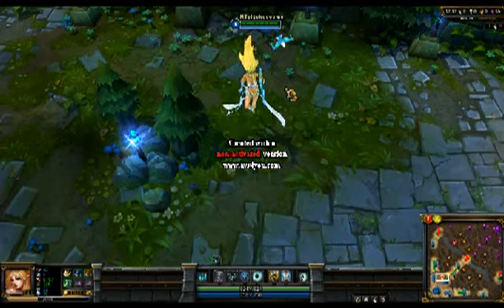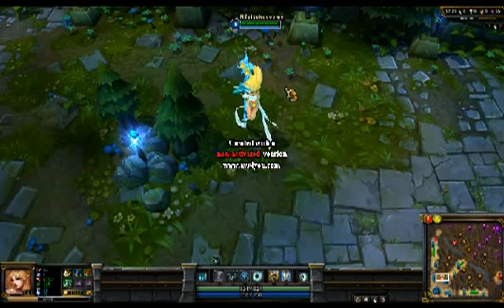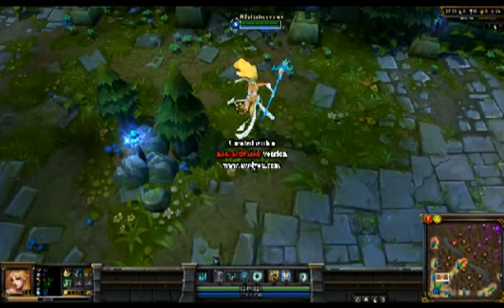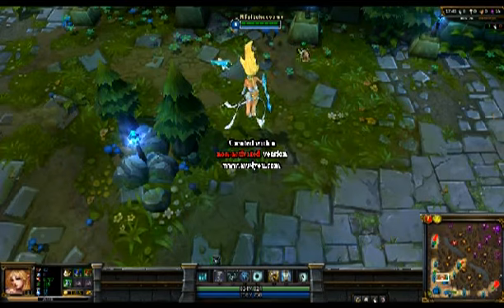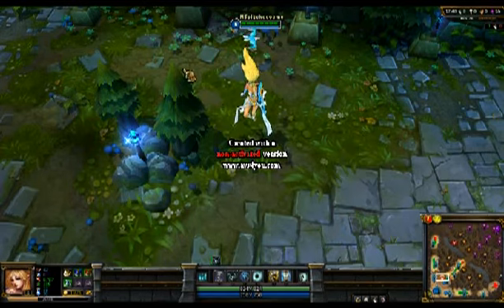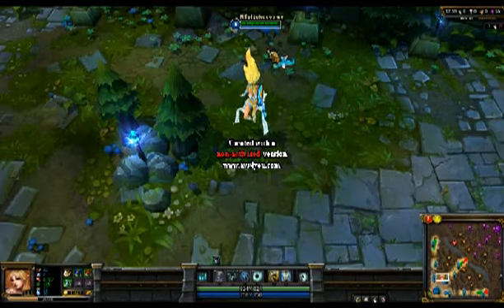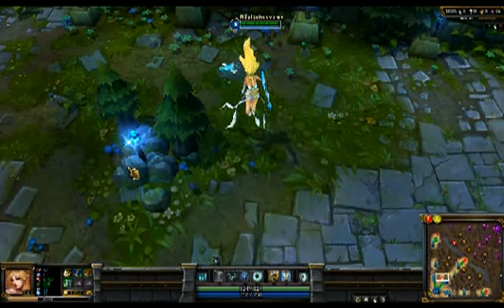If you're being chased by two or more people, I'd recommend only going with the passive on Zephyr and just keep running, firing Howling Gale behind you — or in front of you, depending on how long you want to charge it.